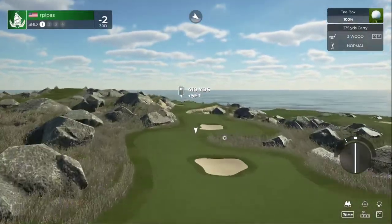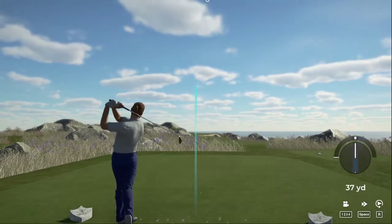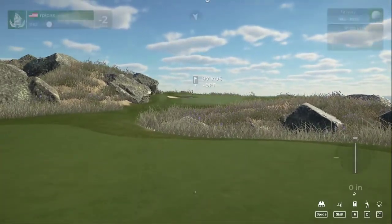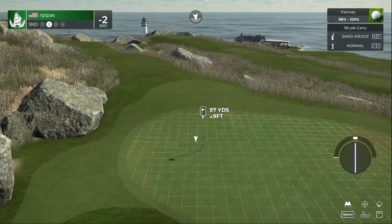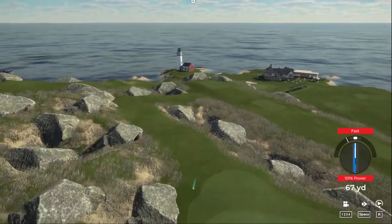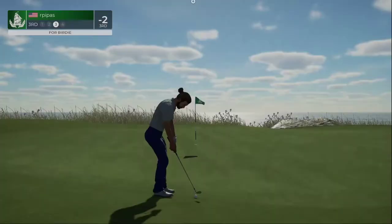Now we tee up on the third hole. I feel like I'm just waiting for those rocks to come into play, so we're gonna focus on tempo — fairways and greens. Got a pretty flat lie. Let's hit the sand wedge here — nine feet, up into the wind. Hit it a little fast, really wanted a straight shot there but got a little lucky with the bounce. The wind is definitely affecting it.